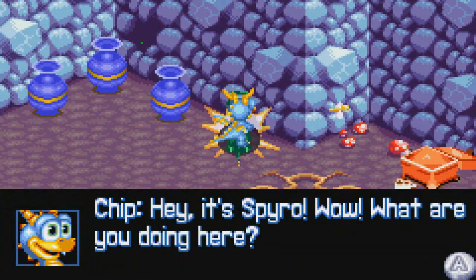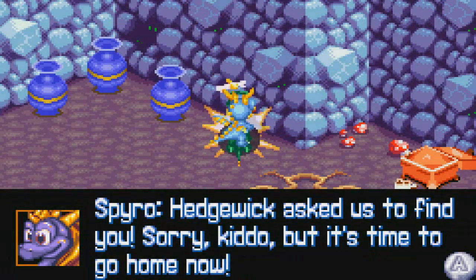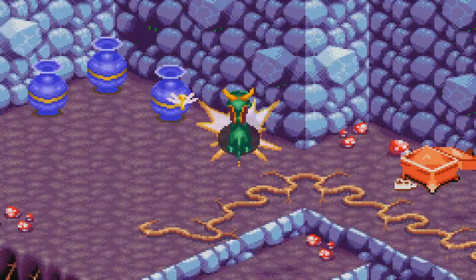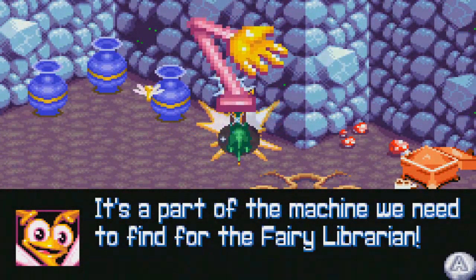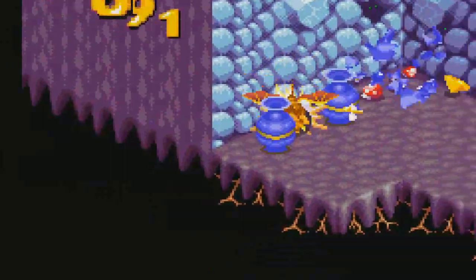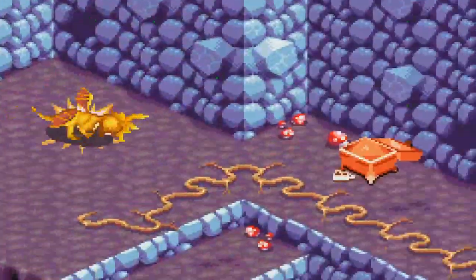A kid finds Spyro and says Hedwig asked them to find him. 'Sorry kiddo, but it's time to go home now.' The kid gives Spyro something they found in a cave. It's a long mechanical arm used for picking things up and manipulating them — it's a part of the machine we need to find for the fairy librarian. So we have only one more piece for this, which might get us our second heart too.